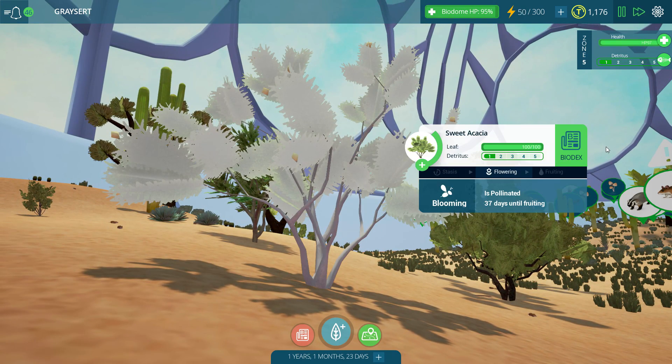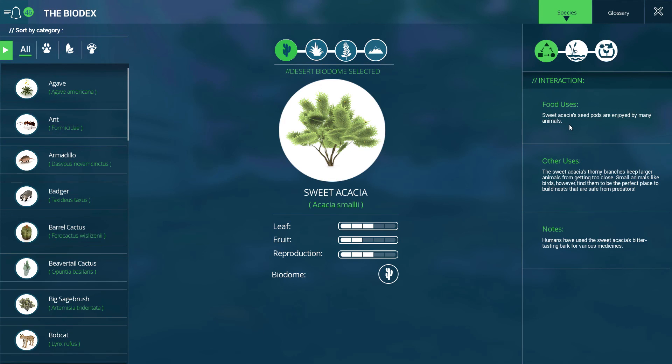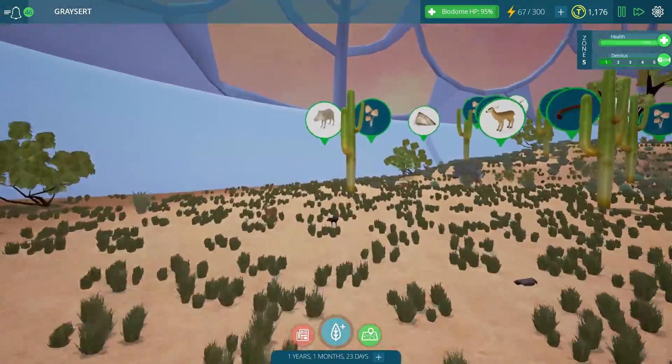The sweet seed pods are enjoyed by many animals. Humans have used the sweet acacia's bitter tasting bark for various medicines - I'm not even sure how I'm pronouncing that, probably pronouncing it quite wrong actually.